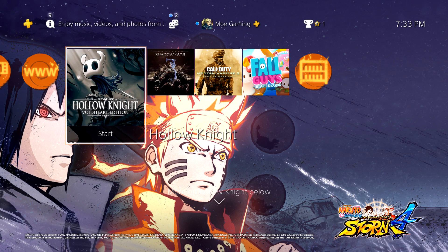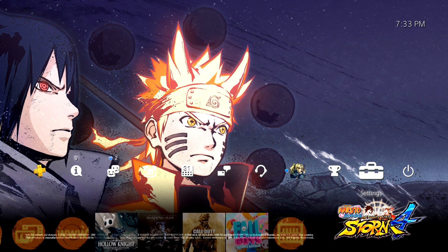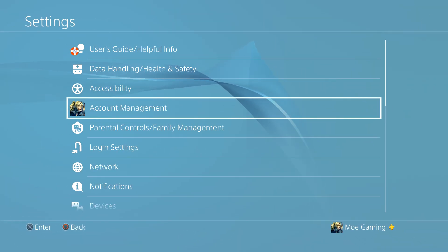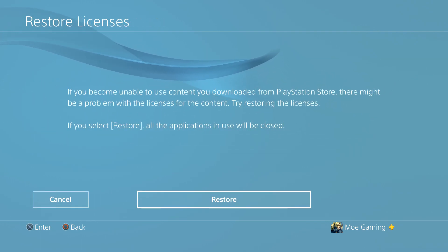And there is — so there's a few things you can do. First, I would recommend deleting the game — actually delete the game, so if it's Fortnite or whatever, delete the game. Then what I'd recommend is go into Settings, go into Account Management, and do Restore Licenses.